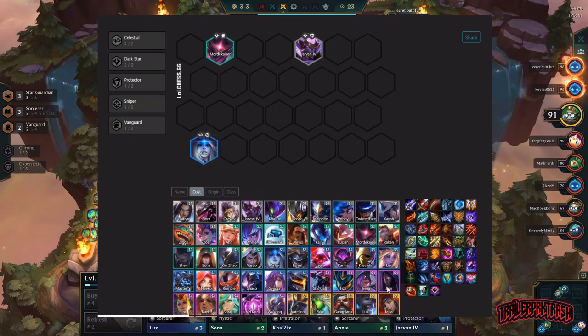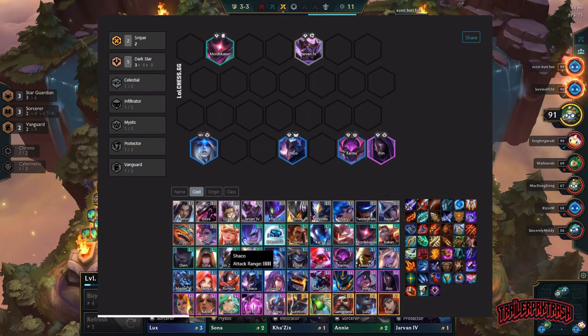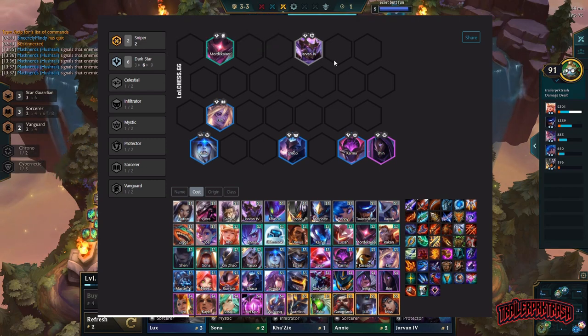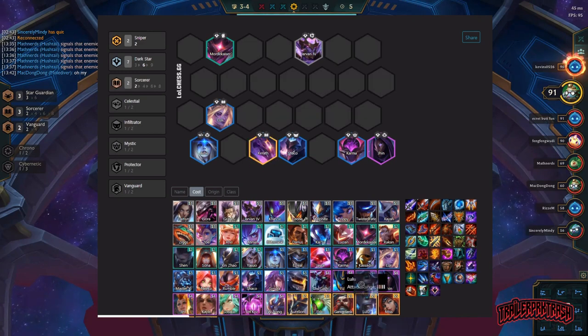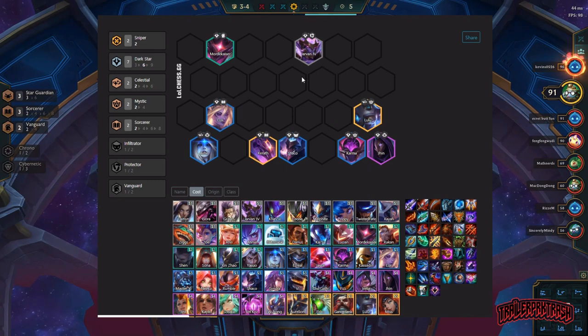We're going to use Jhin, Shaco, Karma, then Lux — and that's going to be your seven: six Dark Star, two Sniper. From there you'd throw in Xerath and Lulu to give you Mystic and Celestial. It's hard to do this early on because a lot of your guys are three-cost. I'd recommend getting your Mordekaiser and Jarvan early and throwing in a Poppy, Leona, or Jayce as temporary tanks to get the Vanguard buff going.